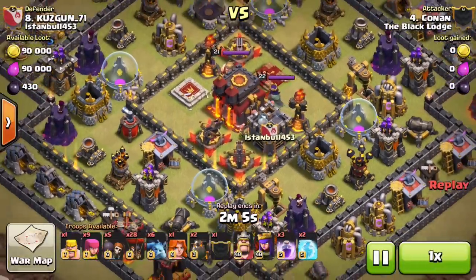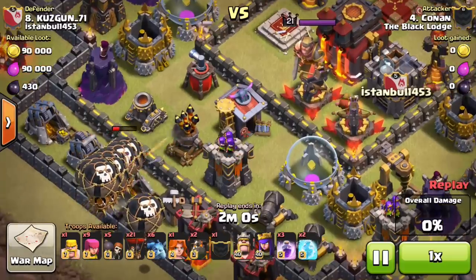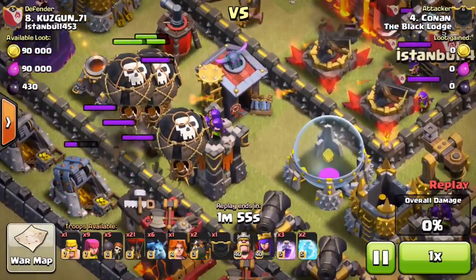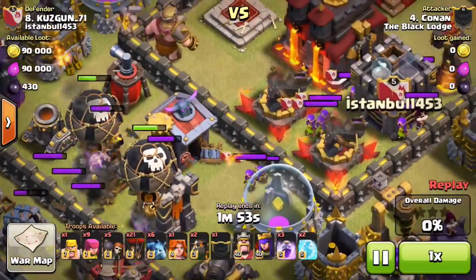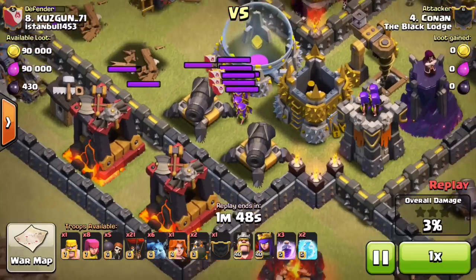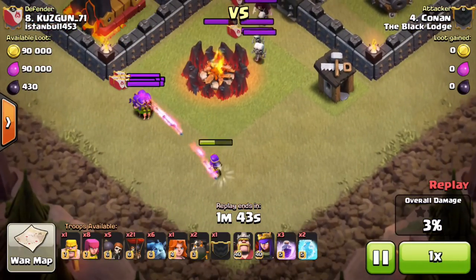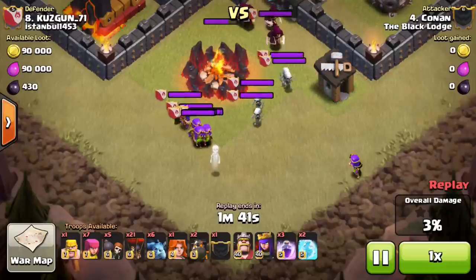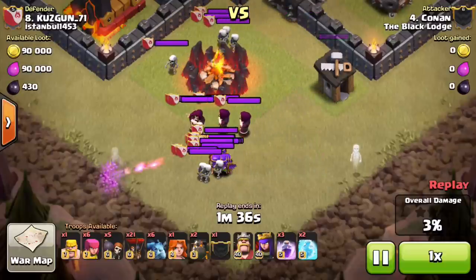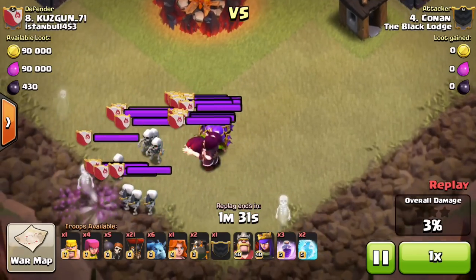This is a box base. By now most of you probably know Conan loves to 3-star these box bases. He starts deploying loons over here to take out this air defense and to take out this archer tower. He drops one loon for the archer tower mainly to lure the clan castle, to make sure that gets lured out, because that's a key part. Next thing he's going to do is bring it down to the south to Valk the CC. Usually the best way to take care of a CC with the least amount of troops is with a Valkyrie — it's something that Conan and a few other clan members really like to do.